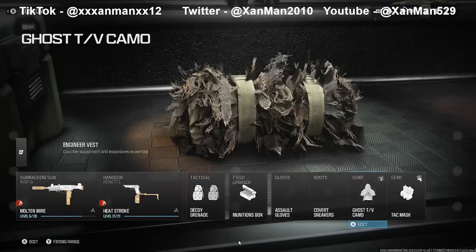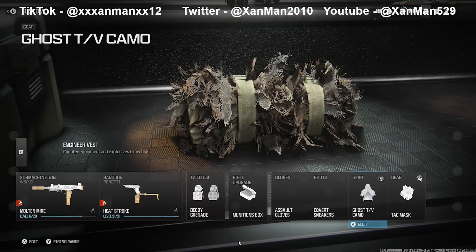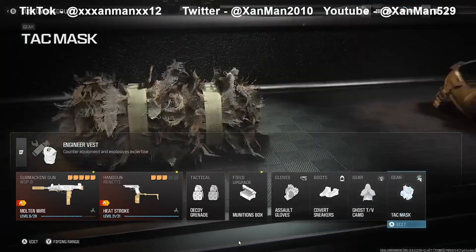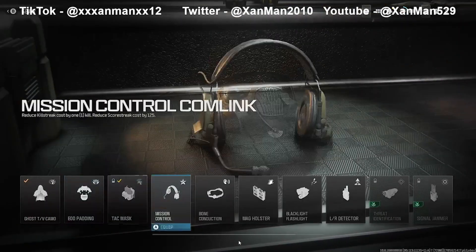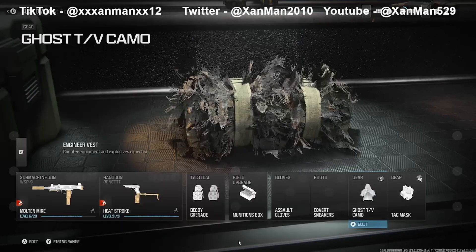For the gear, I recommend Ghost TV Camo, because while moving it'll block detection - you won't be detected by UAVs, portable radars, any radar source, or heartbeat sensors. Either that or you can use Bone Conduction, which helps with sounds.